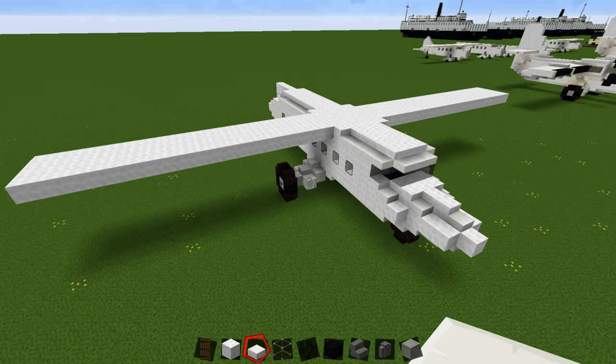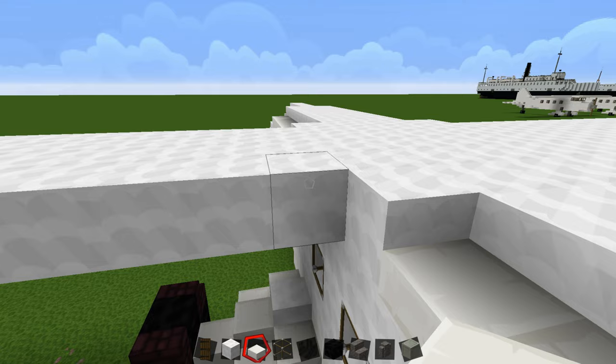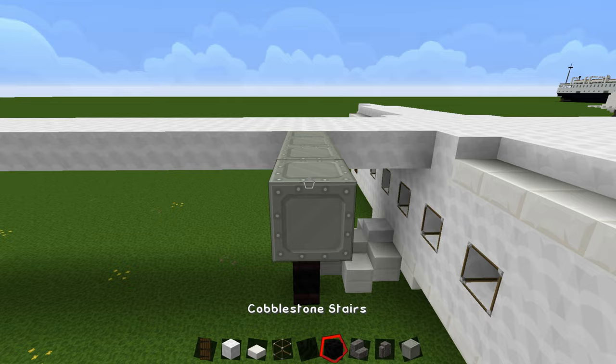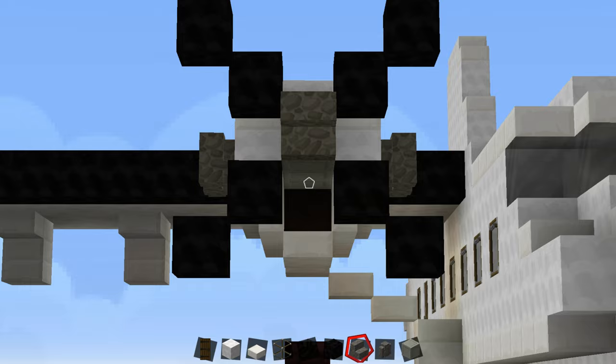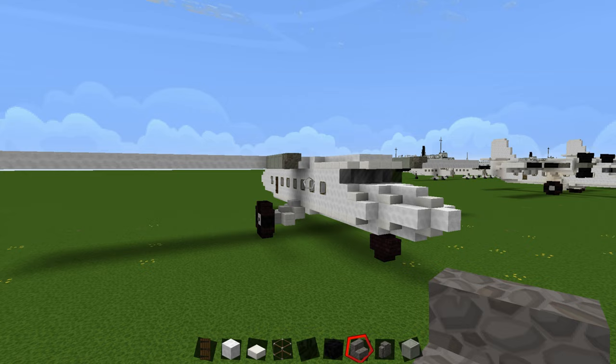Once you've finished filling in your wings, this is what it should look like. Now for the engine placement: come to the very front of the wing, go one, two, three, four, then one, two, three, four with your iron block. The easiest way to find exactly where the engines go — they're right in line with the wheels. The center of the engine is exactly in line with the wheel, same thing on both sides.